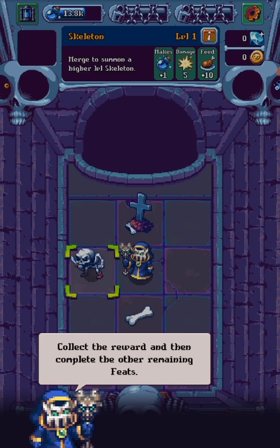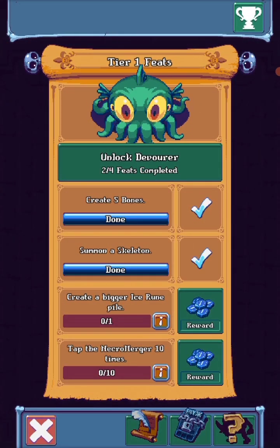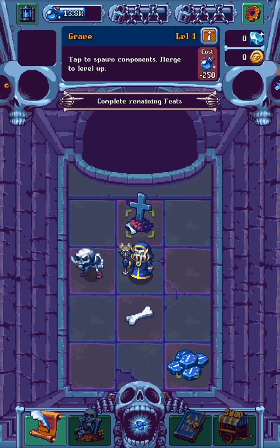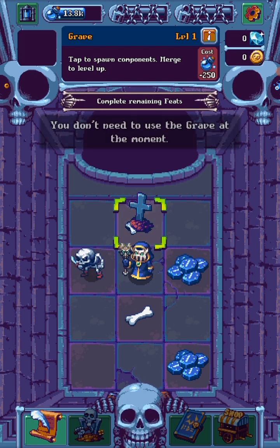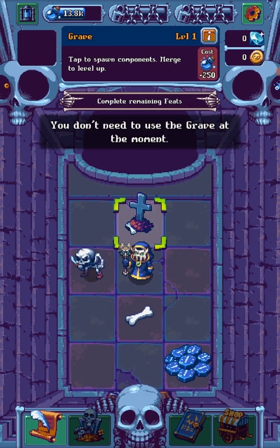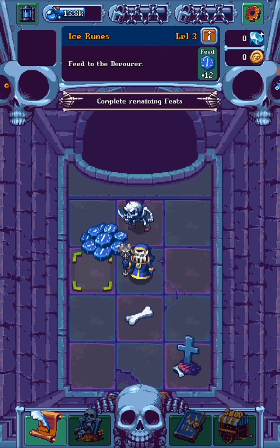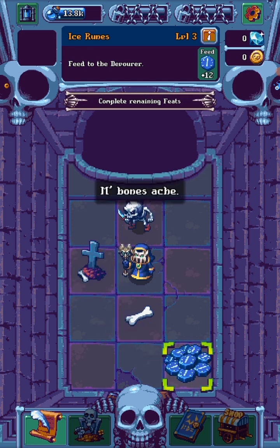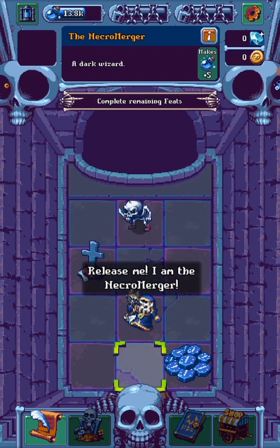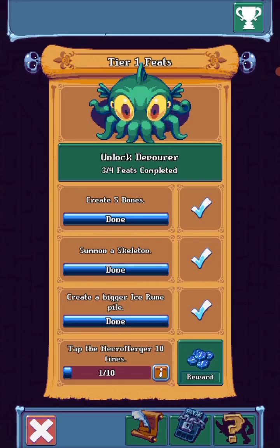Collect the reward and complete the other remaining feats. Necromerger five times. You don't need a graveyard for a moment. I am the Necromerger. Tap the Necromerger two times.